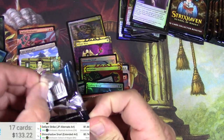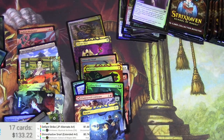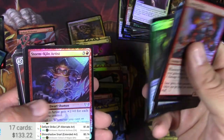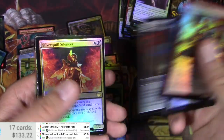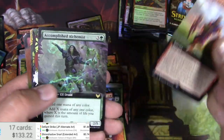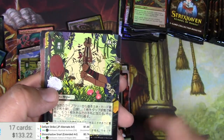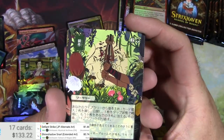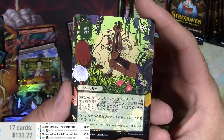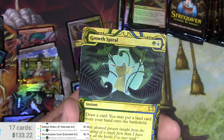Thanks for joining me on my fiasco of trying to guess what these are and messing with the scanner — I know you guys are always along for the ride. Got a Silver Quill Silencer, a Surge to Victory — they're playing some Quidditch there. This set is totally not Harry Potter. Accomplished Alchemist.